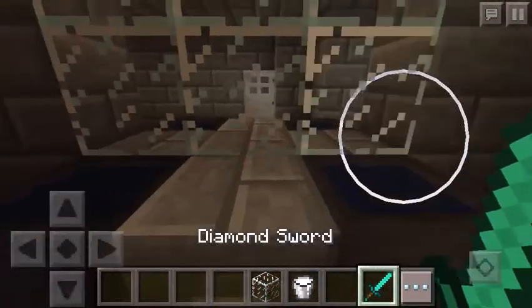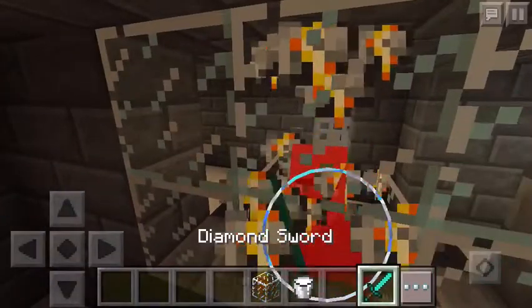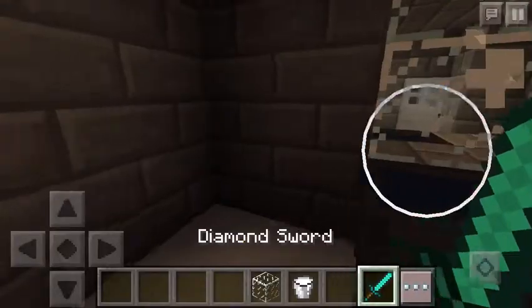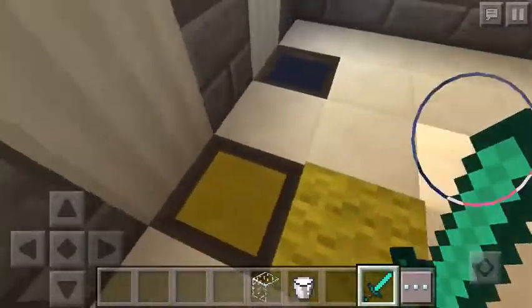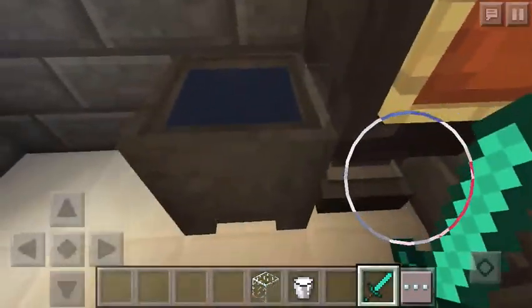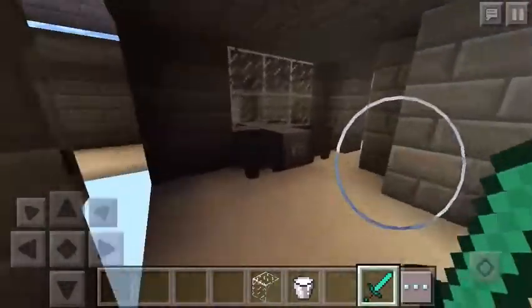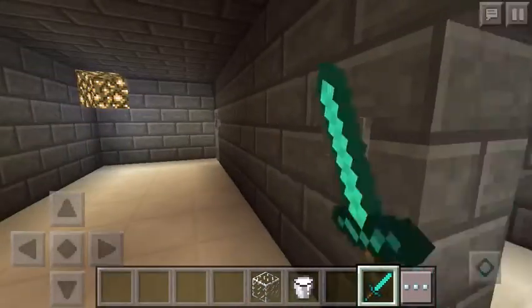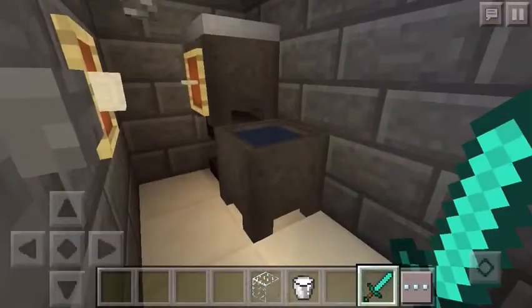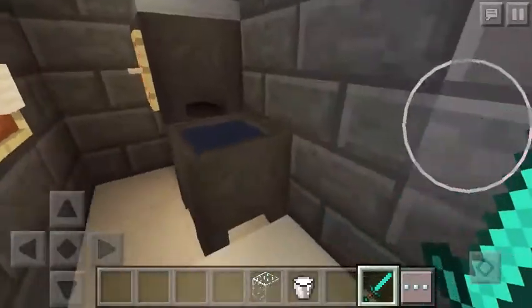So basically, you walk up to the mirror and check what you look like today. The mirror reflection gag is set up right here. And this is just supposed to be a drain — you can look down in there. In here is a bathroom with a toilet — it's a pretty easy build. Then we go into the women's bathroom, which also has a toilet.